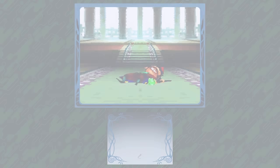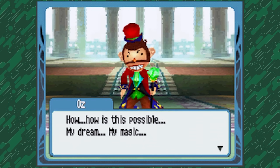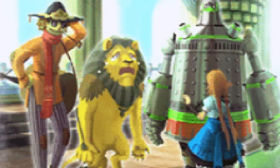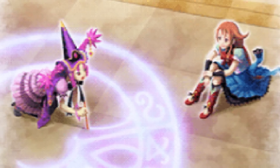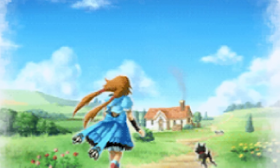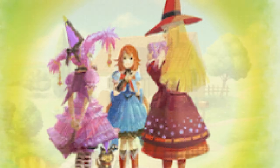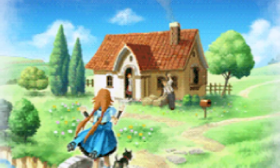With Oz defeated and reduced back to the man he was, the witches can finally return to the Emerald City, everyone says goodbye, and the Spring and Fall Witch cast a spell and send Dorothy back home. But it seems like things have changed — Holly was able to change just one thing and brings Dorothy's family back in the countryside. And that's a wrap on The Wizard of Oz: Beyond the Yellow Brick Road.